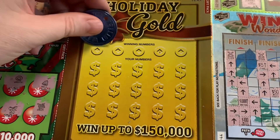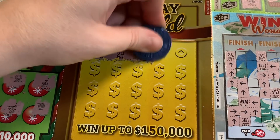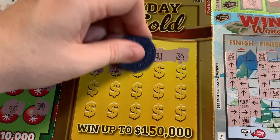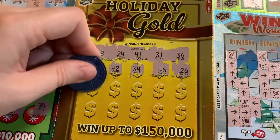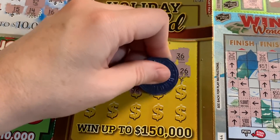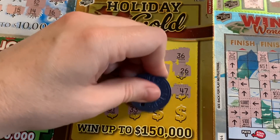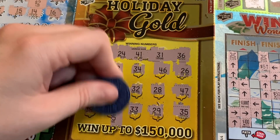Holiday Gold — what are our winning numbers? We've got 48, 24, 41, 31 and 36, 30, 42, 34, 46 and 26, 23, 37, 32, 28, 47. Last row: 43, 31 — we have a match! 33, 29, last spot is 35. So we have a matching 31. What did we get? We have $5.